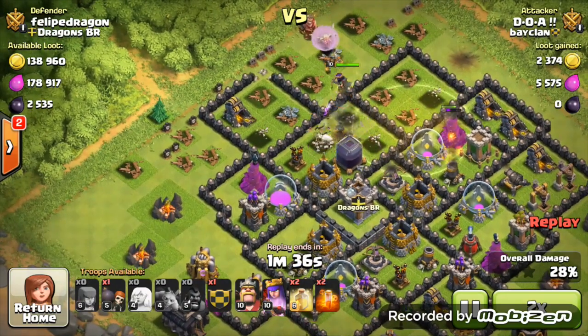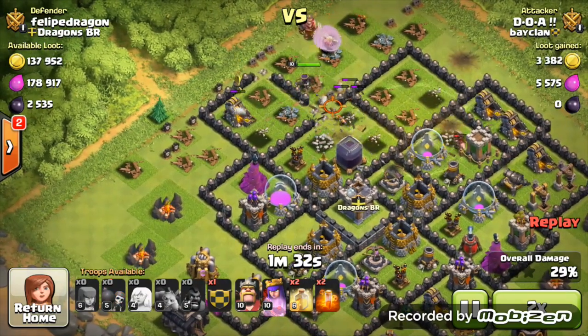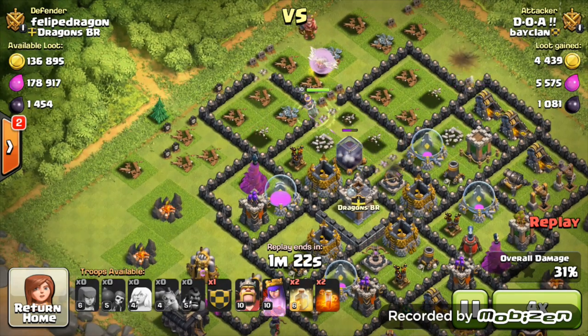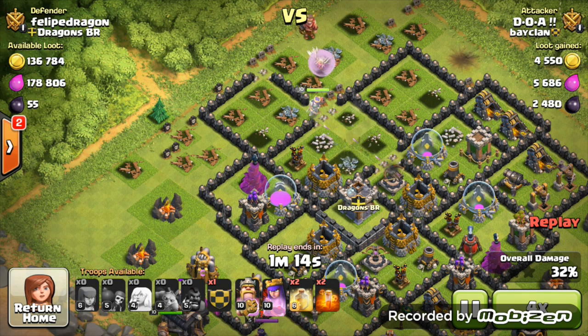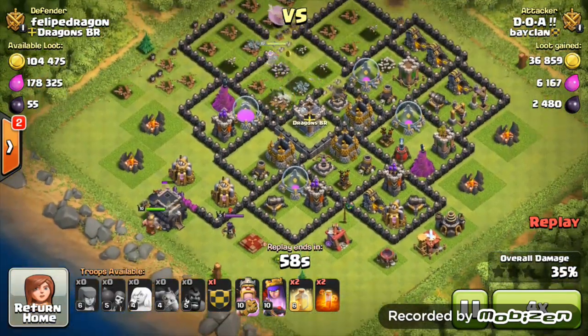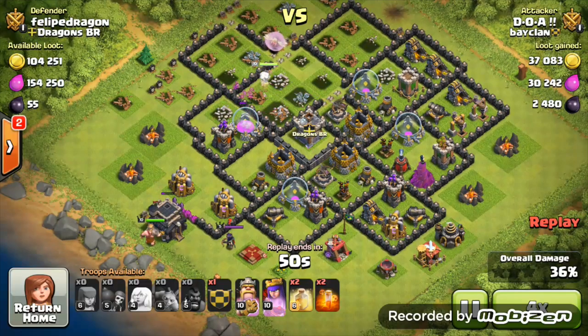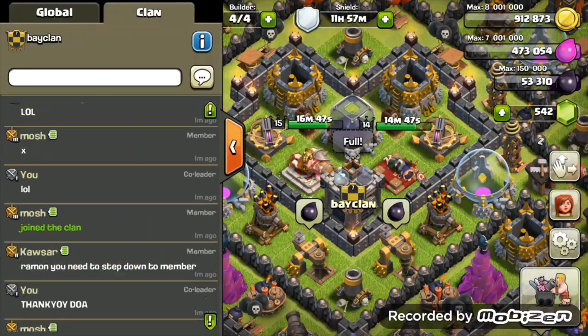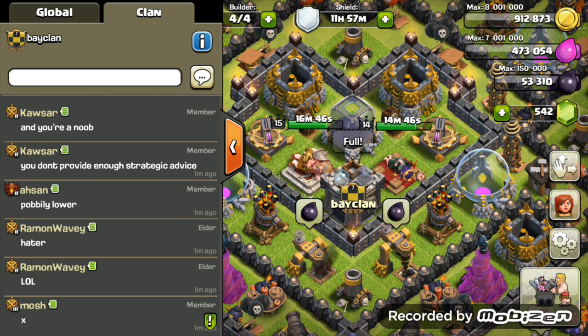Now we have Doha's replay. As you can see, he has all the healers there, the hog riders take out the defenses on the right, and the queen is already at the dark elixir. He takes the town hall and the queen is still full health. Hope you enjoyed it — it is a good strategy, trust me. Hope you use it, hope you enjoyed the video, bye bye.